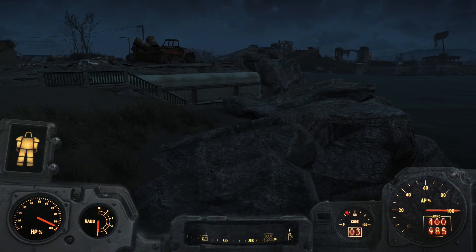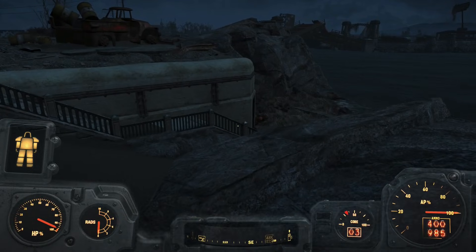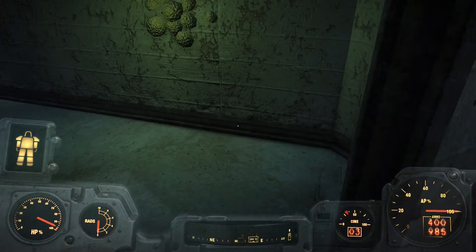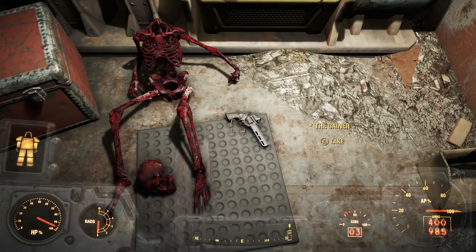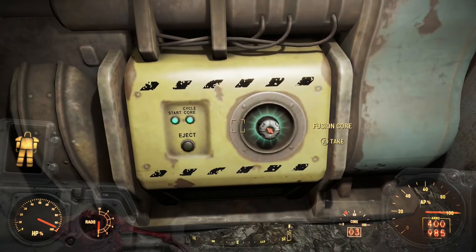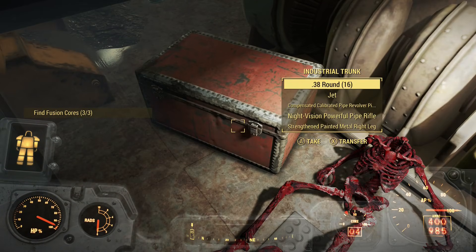I figured since I was going on weapon scavenger hunts that I would go grab the Gainer, a fiery .44 Magnum. It was located in a little bunker by some water, and getting it was as easy as typing in a code on a control panel and grabbing it from next to a bloody skeleton. This one was also not too good of a weapon, but a usable gun is better than nothing.